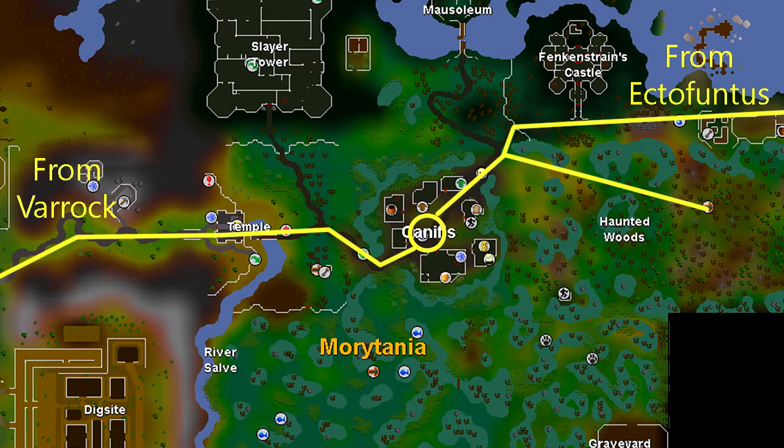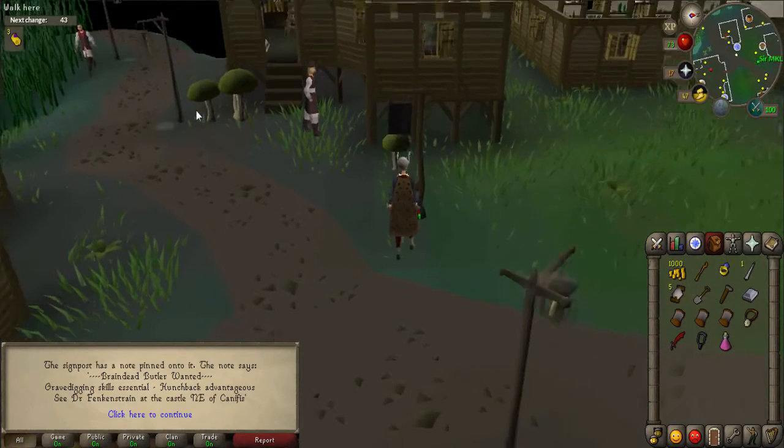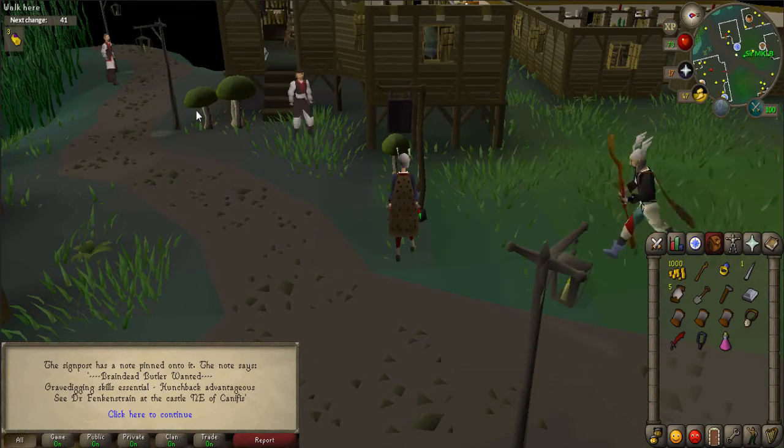You start the quest by first going to Canifis. Use the map provided to lead you there. You can either run from Varrock to Canifis, use an Ectophial and run from the Ectofuntus, or use the fairy ring code ALQ. Once you're in Canifis, head towards the center of town where you will find a sign located on the map. Read the sign and make sure to check your quest list to confirm you have started the quest.